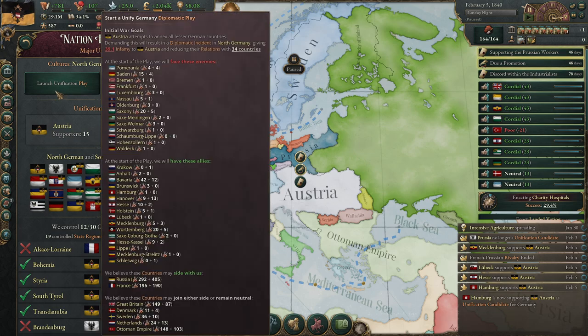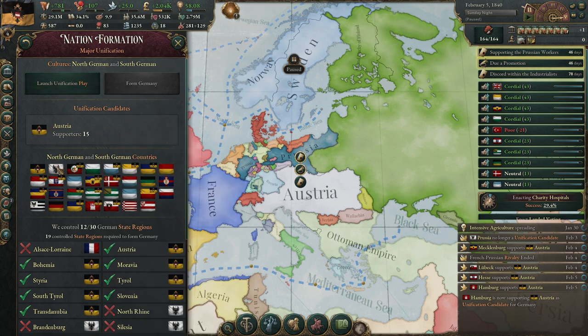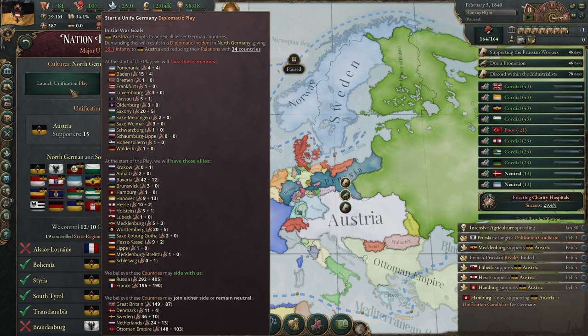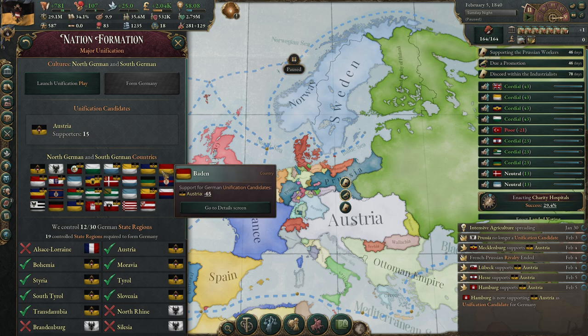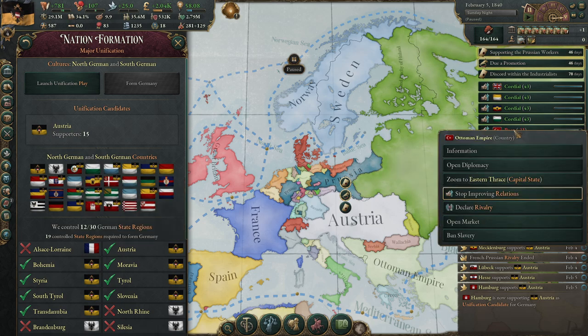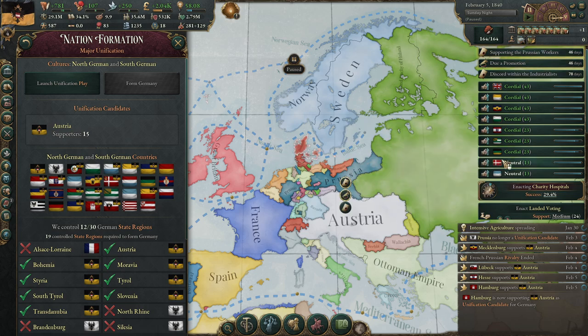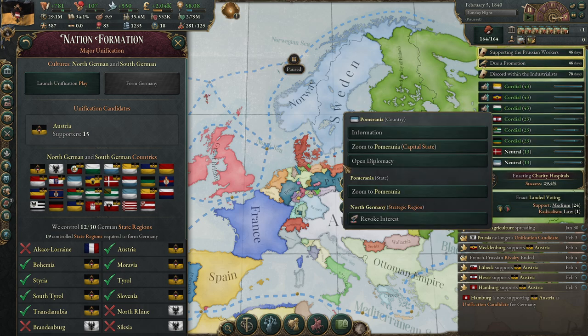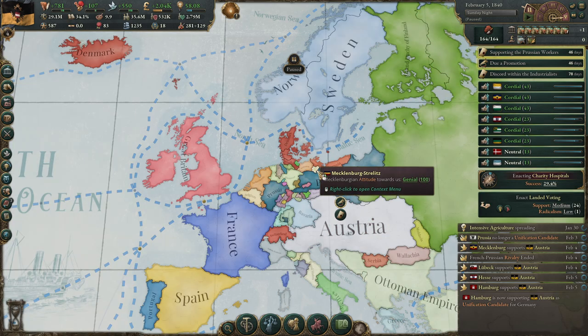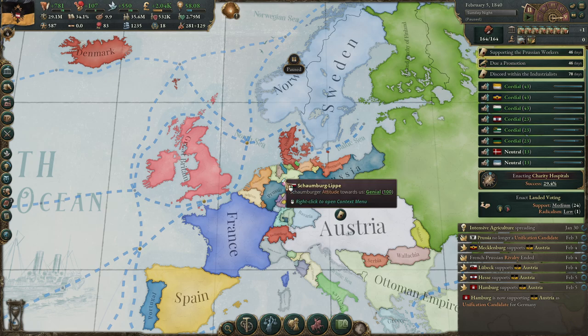Now you can launch a unification play. This way you can form Germany, but you will have to fight all the countries not supporting you. Prussia is not in this list because we already beat them. We can form Germany without Prussia, but I prefer to puppet them. Wait for more nations to join your side — Saxo-Weimar should join. If you can get Prussia on your side and they like you, you can form Germany without going to war at all.